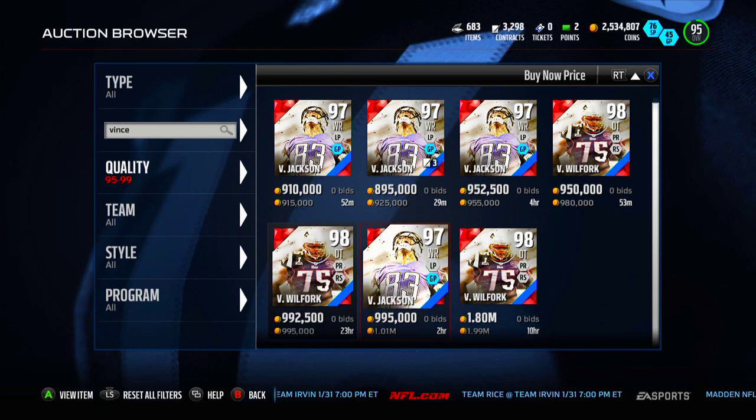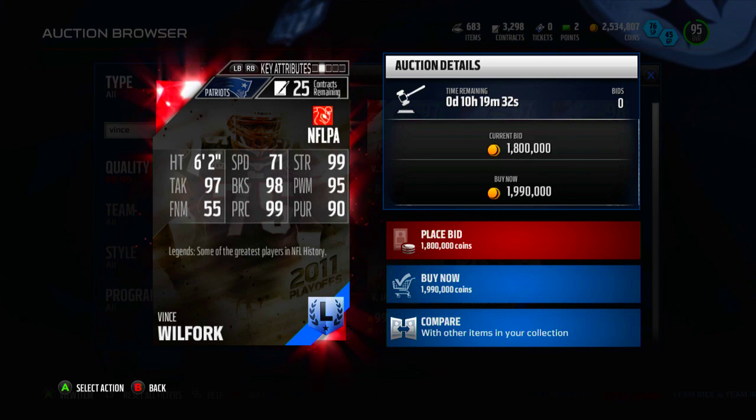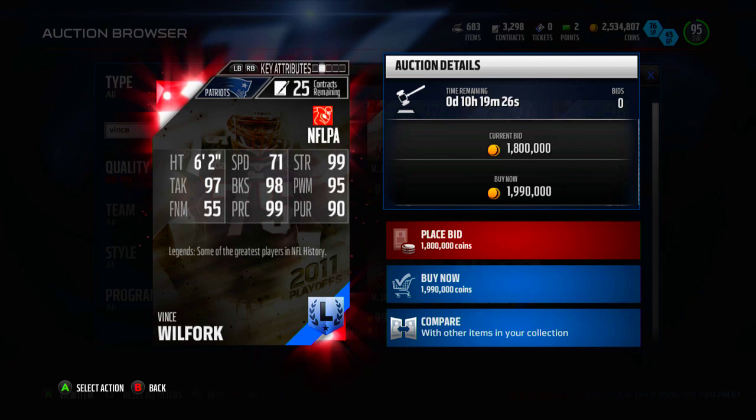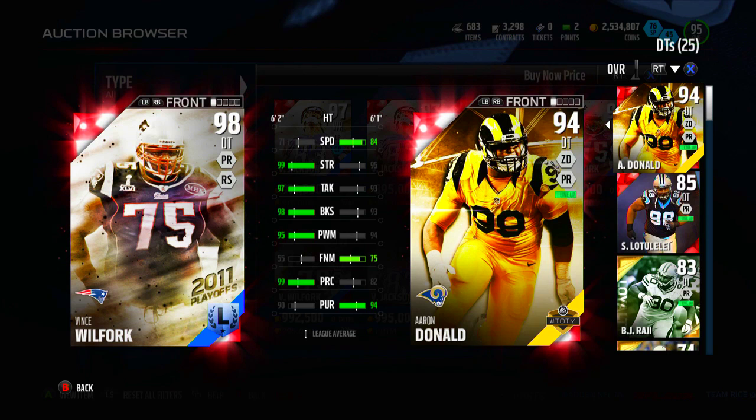Vince Wilfork was one of the new legends — 98 overall, just a beast in the middle. This card looks super cool in my opinion. 71 speed, obviously he's gonna be slow, but that's actually kind of fast for Vince Wilfork. Concerning the other stats: 98 block shed, 95 power move, 99 play recognition — he's gonna be a good card. Comparing him to Aaron Donald, the Team of the Year version I picked up just a few days back, he's definitely better. Donald has the speed on him, but otherwise Vince is pretty clearly the run stopper. Donald's more of a pass rusher from the DT spot.